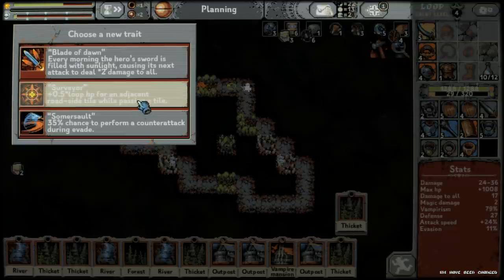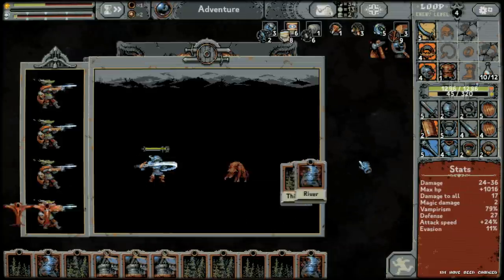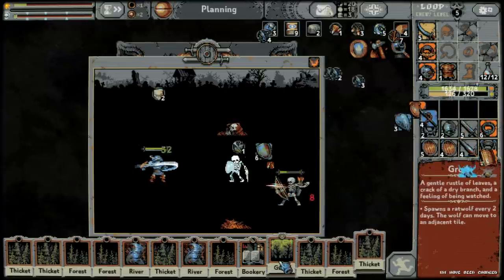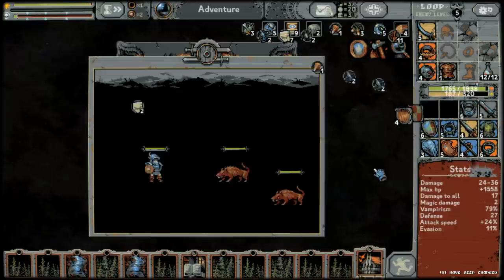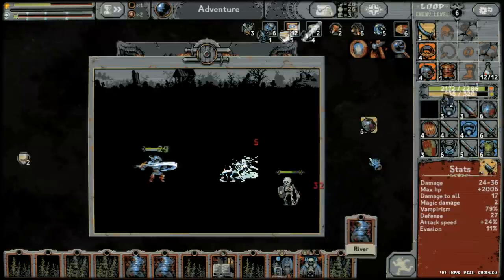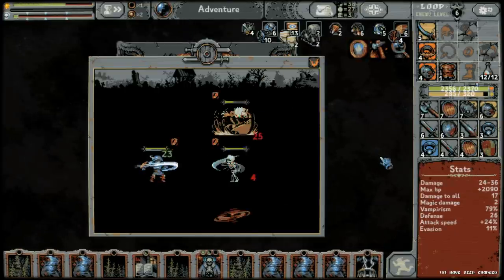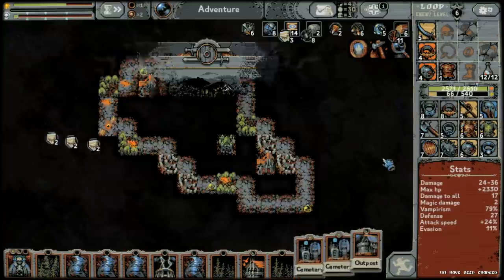If you get lucky with traits, there's one that gives a chance to get a full stack of resources instead of just one — get those traits, they get you more HP. You can see we're on loop five and already have 1,500 HP, snowballing out of control with only about 30 antique shelves equipped. The necromancer's skeletons attack for him, so attack buffs don't help — that's why the necromancer wants more potions, since they heal a percentage of HP.